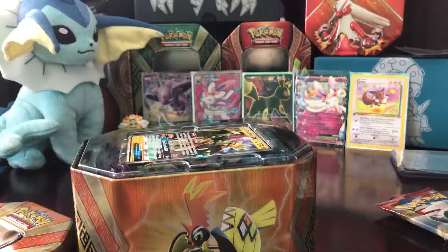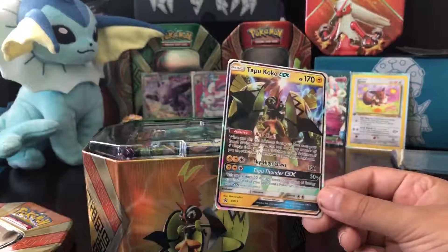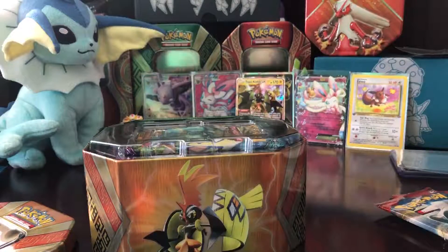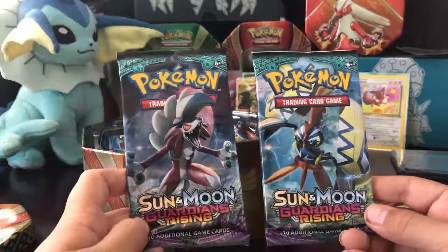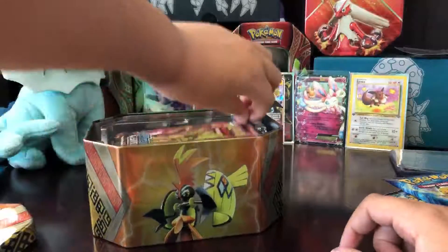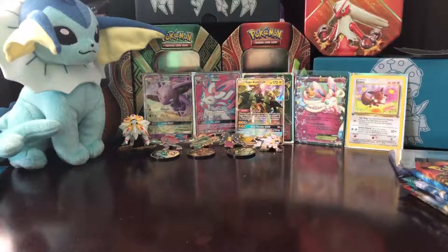Oh, this tin. Take the promo — don't open it. Wow, that's a beautiful promo. And here's a code card for you guys. Boom, put it right there. Okay, first we have two Guardians Rising packs, one Evolution pack, and one Steam Siege pack. We'll go from oldest to newest, so it's already in order.